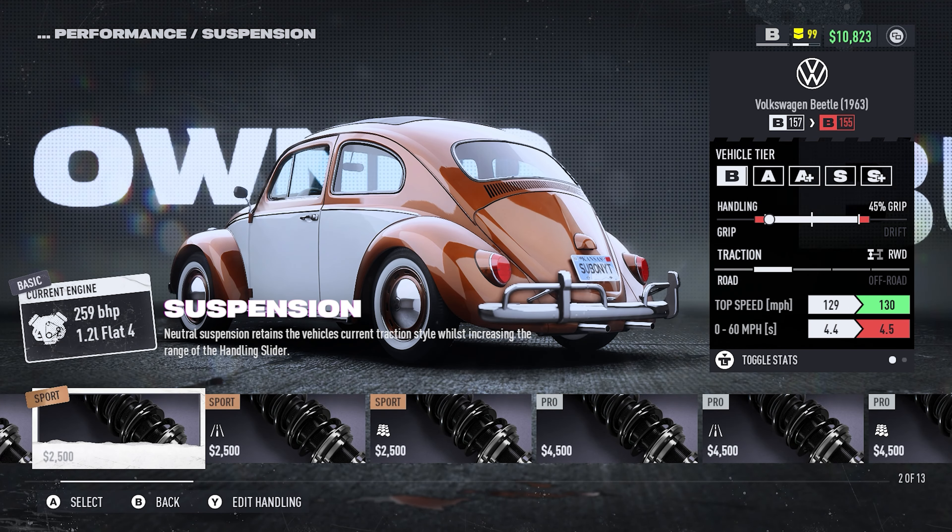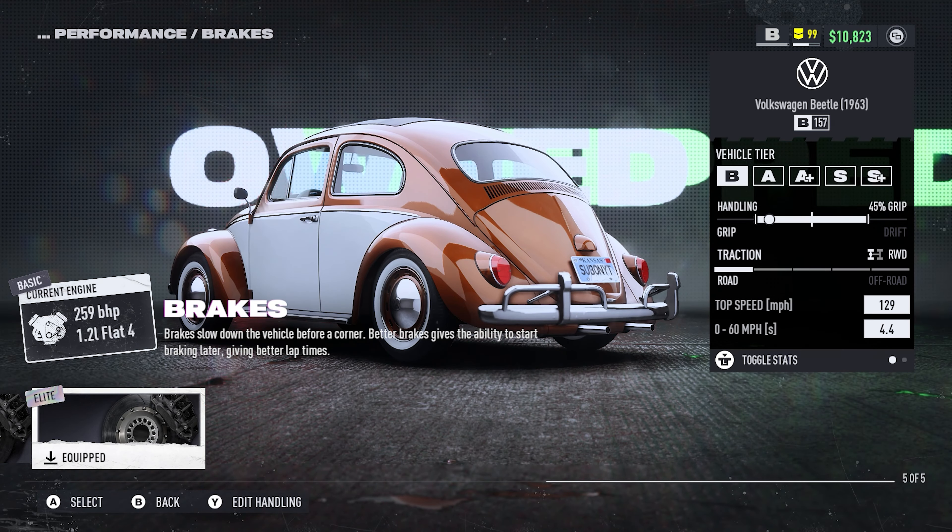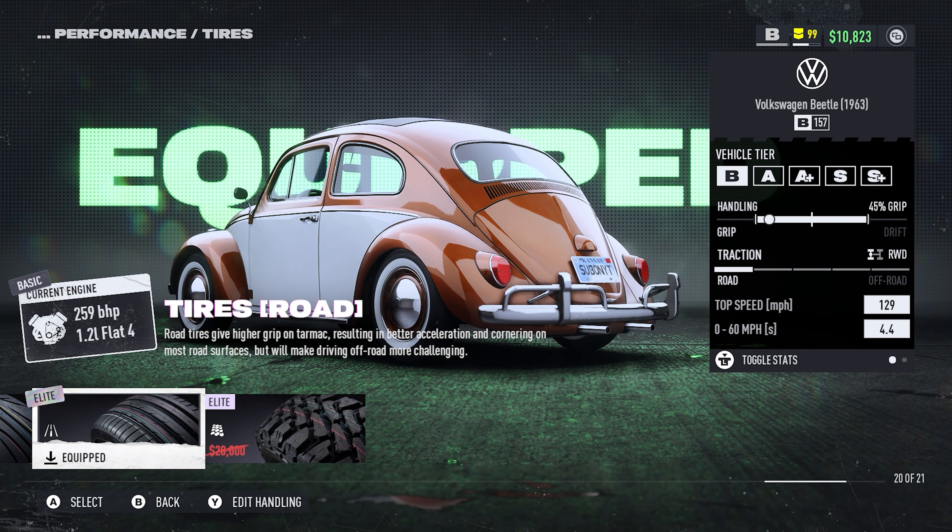For the chassis upgrades, the suspension is the Elite Road tier, brakes are Elite, and the tires are also on the Elite Road tier.